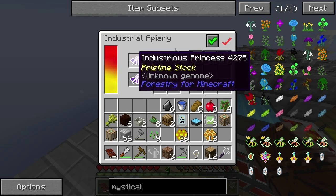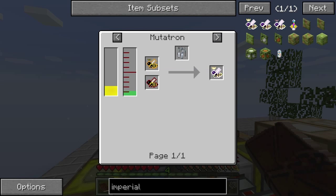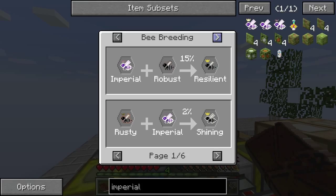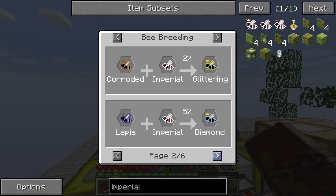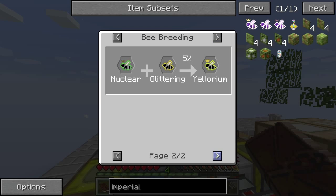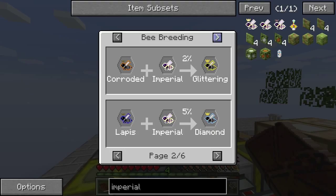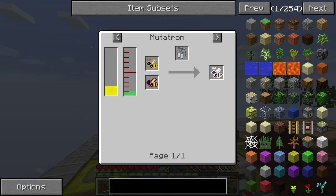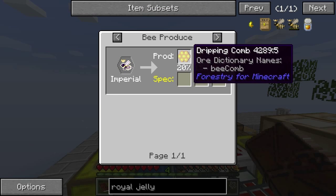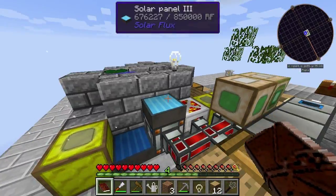It is only going to be a stringy comb. I might not have Imperial — I don't think I've actually got Imperial yet. That's noble and majestic. So to make resilient, make glittering... oh yeah, this is down the line of Reforged, is it? Where does the royal jelly come from? From Imperial — there we are. So I just need another majestic and then we can get royal jelly. That will be the next port of call.